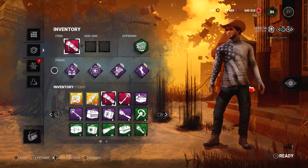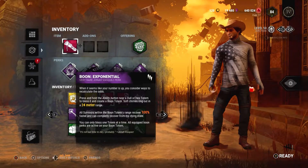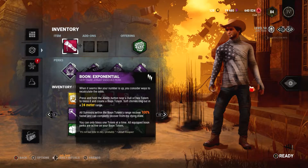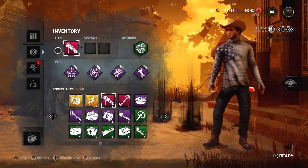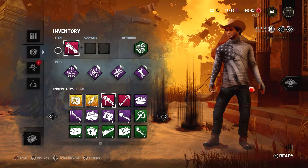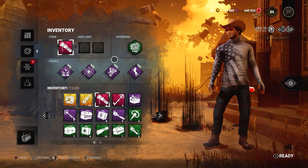We did actually have a strategy going into it. The plan was we knew for sure we needed to have Boon: Exponential in play so we could basically pick ourselves up off the ground if the killer wanted to slug — which the killer did a lot. Of course we had Boon: Circle of Healing to add extra pressure so no matter who the killer chases, everyone can be full health. We had Jaden run the boon perks and the rainbow map to help him find totems around the map.